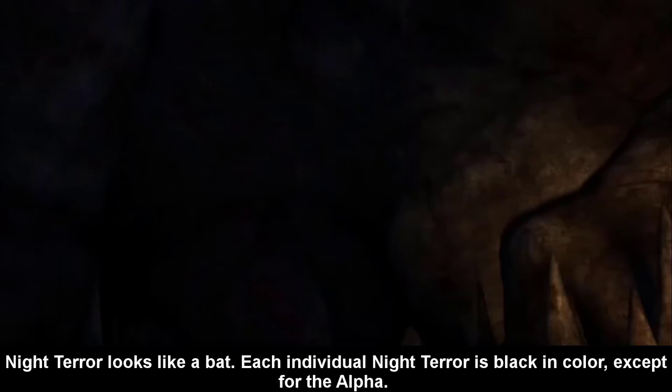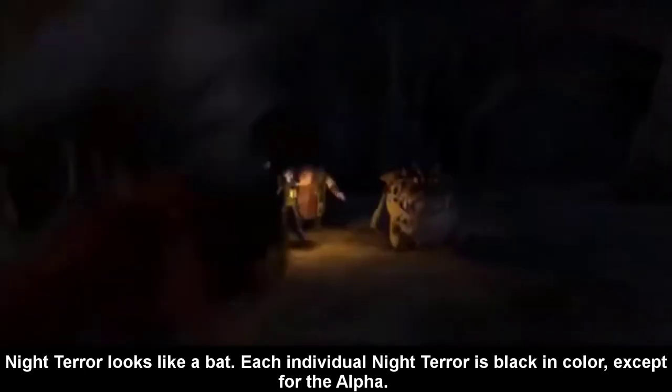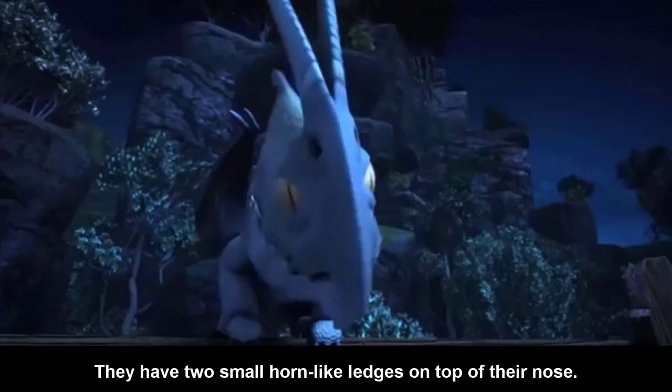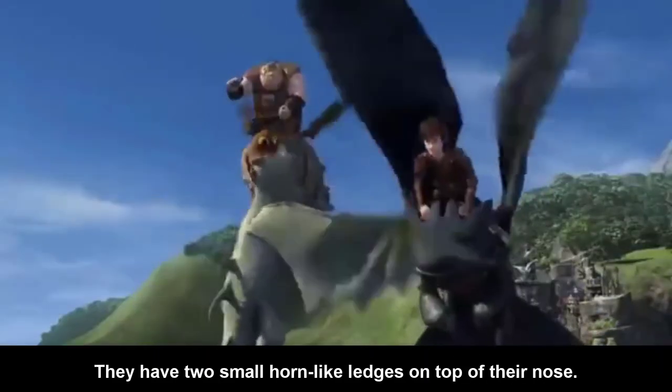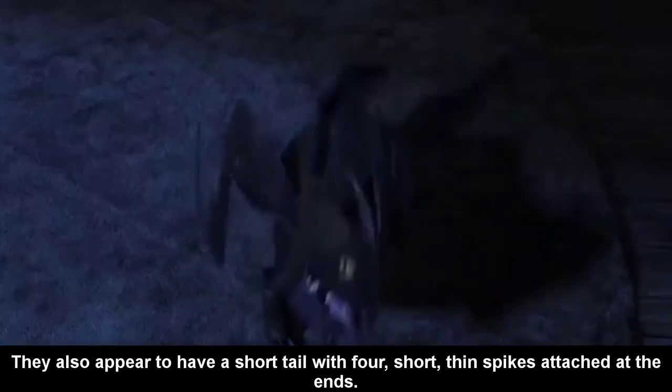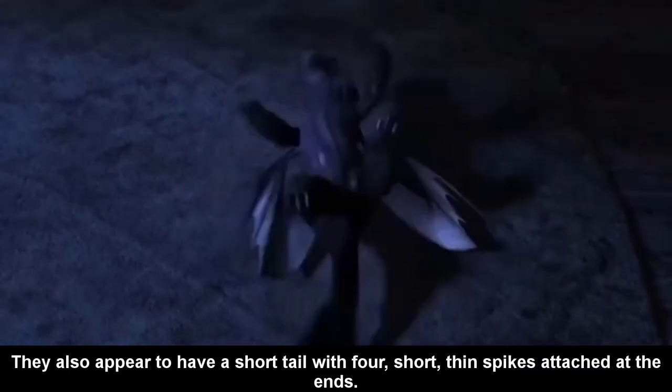Night Terror looks like a bat. Each individual Night Terror is black in color, except for the Alpha. They have two small holes like ledges on top of their nose, and they also appear to have a short tail with four short thin spikes attached at the ends.